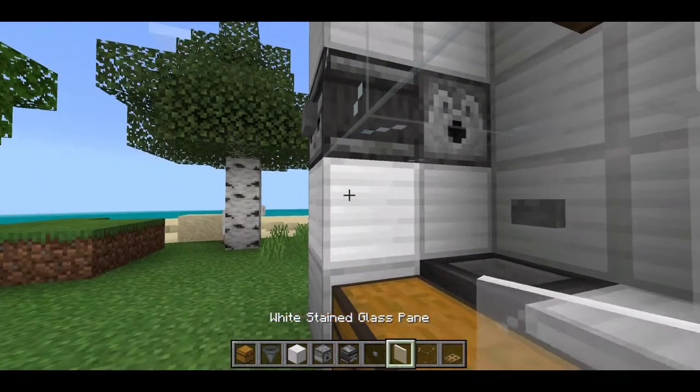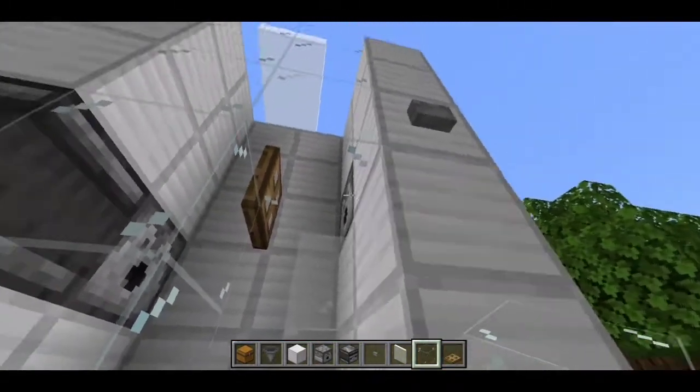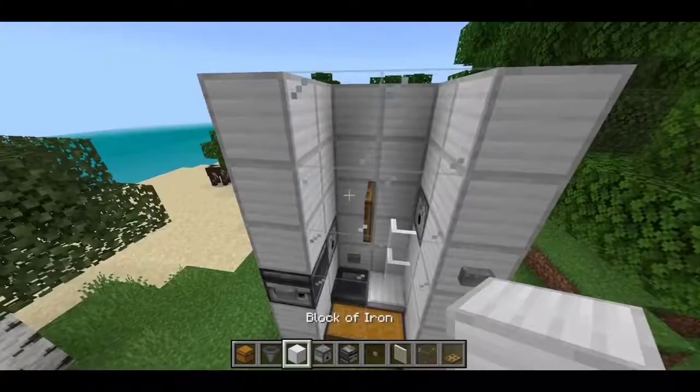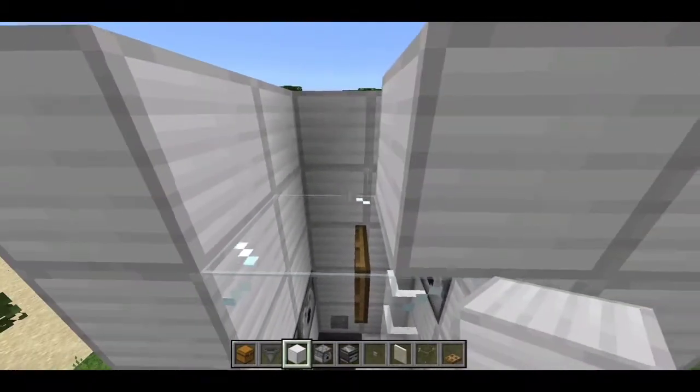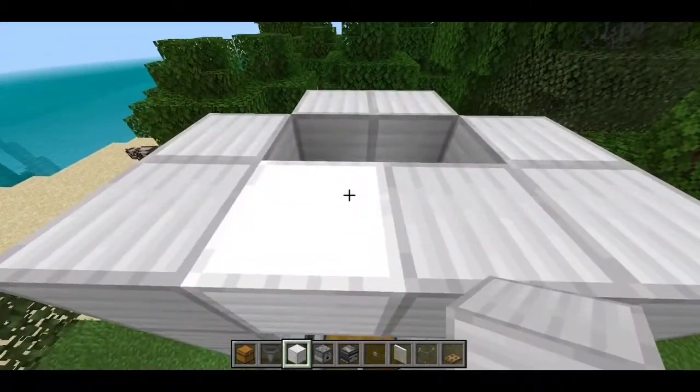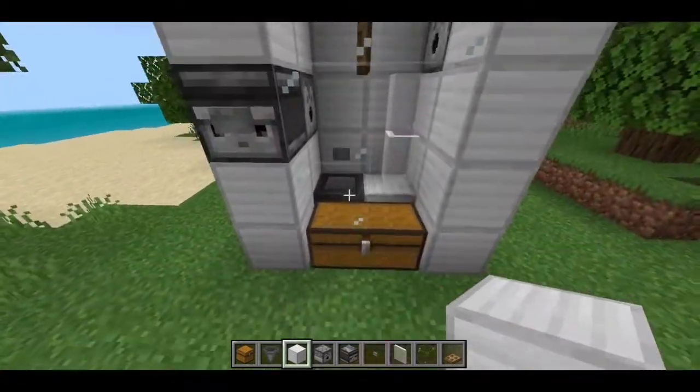Place a stone block right here and cover it up with a glass block right there. You can destroy this block because we need the cows to breathe. Remove these two glass blocks and fill them in with some solid blocks, also placing one solid block right here so the cows cannot escape.